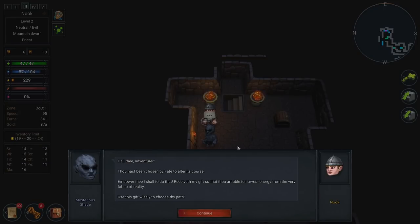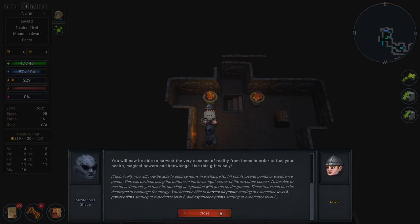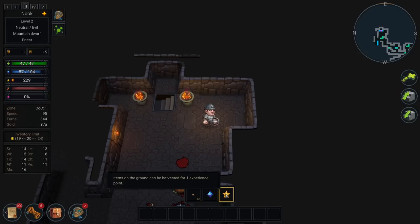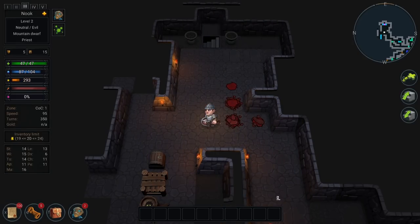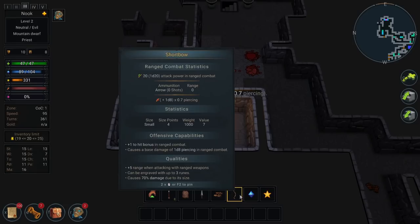Hail the adventurer! Thou hast been chosen by fate to alter its course — receiveth my gift so thou art able to harvest energy from the very fabric of reality. Use this gift wisely. So basically, you'll now be able to harvest the very essence of reality from items in order to fuel your health, magical powers, and knowledge. This guy's always here on the first level. What we can do is harvest items on the ground for more power or more experience points.